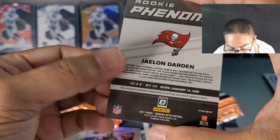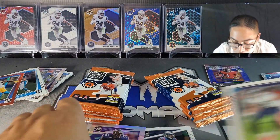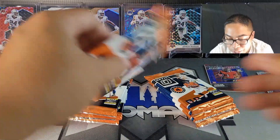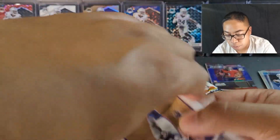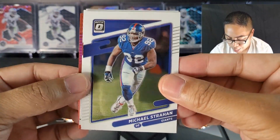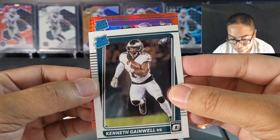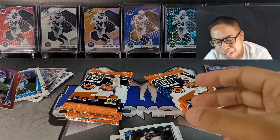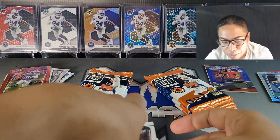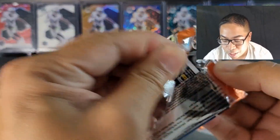There goes the Jaylen Darden. We got a mem card on the right side — let's keep it going. Got another red hyper: Joe Montana, Kenneth Gainwell, come on quarterback. Vikings — Amir Smith-Marsette. Not Kelan Mond — I don't know where Kelan Mond is. I think he got re-signed somewhere. He had a decent preseason but I guess the Vikings wanted to move in a different direction.